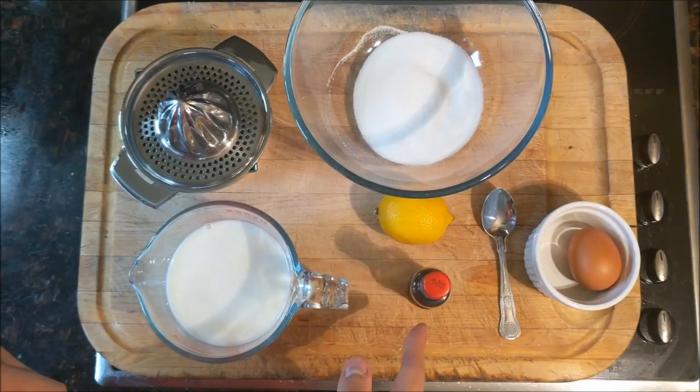One teaspoon of vanilla extract. Now the Guild Wars 2 recipe asks for vanilla beans — I don't have that, but if you have the pods, what you can do is add them to the milk and boil the mixture. The vanilla then infuses with the milk and you'll have vanilla-tasting milk.